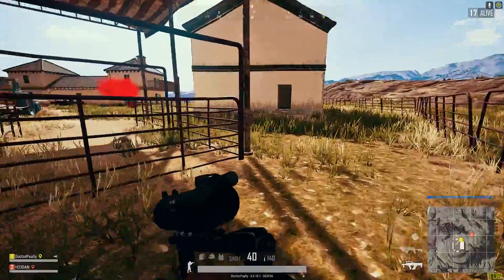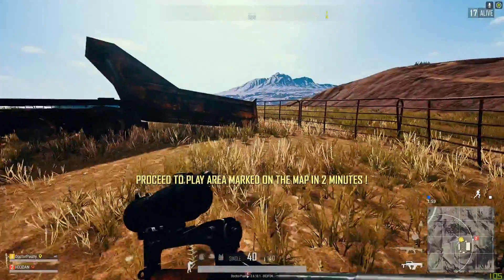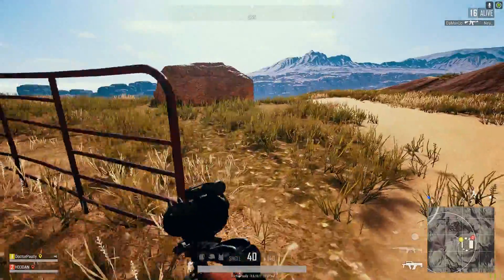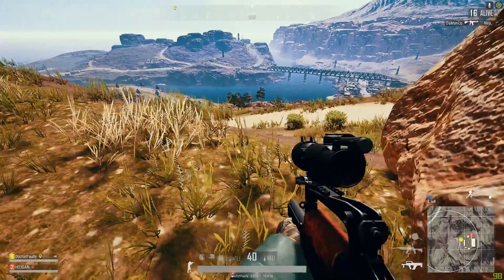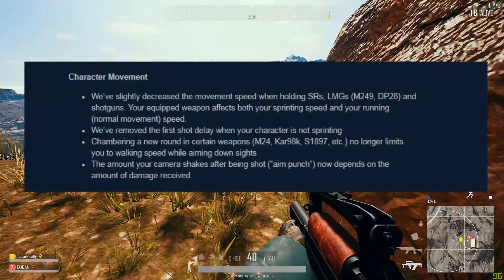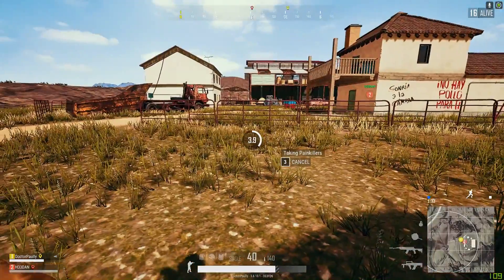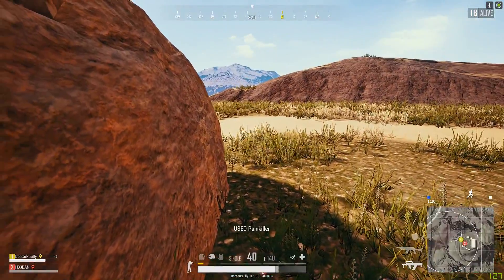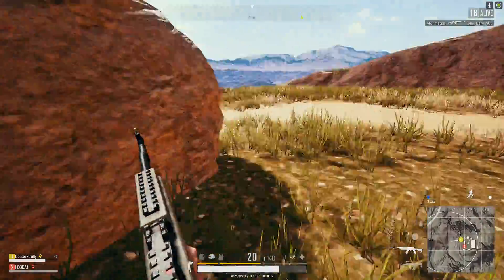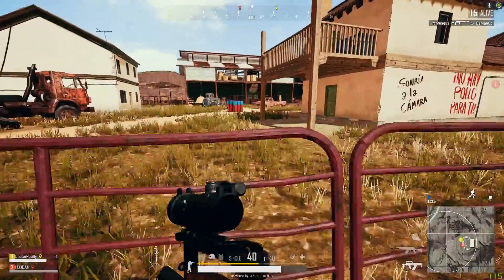A couple of big things regarding character movement: you're going to have a slightly decreased movement speed when holding sniper rifles, LMGs (the M249 and DP-28), and shotguns. The weapon you carry in your hand affects your run speed, not the one on your back. Chambering a new round in weapons like the M24, the Kar98, or the pump-action shotgun no longer limits you to walking speed while aiming down sights. They've also added camera shake that depends on the amount of damage you take from the caliber of round that hits you — similar to a function in ARMA 3 that makes it harder to hit your target after getting hit.